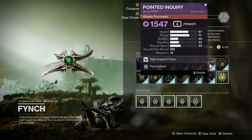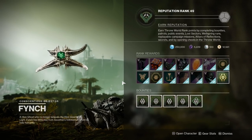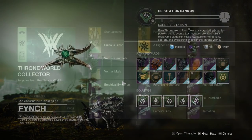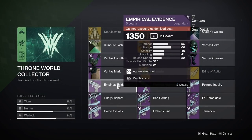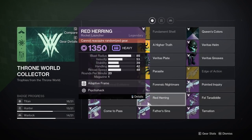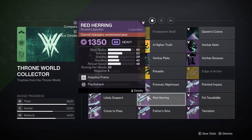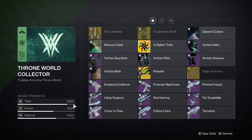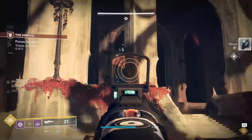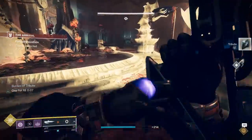Lastly, we have the weapons that will just drop from about anything in the throne world, and upon unlocking the scout at Finch, it will also start to drop alongside these weapons. These weapons are the Empirical Evidence, Likely Suspect, Forensic Nightmare, and Red Herring. They can be gotten through pretty much any activity in the throne world, but are currently the most farmable via the Finch reputation farm, where you just need to farm out chests gotten through the deep sight buff. Now that you know how to get all the weapons, let's finally jump into their god rolls and rank each weapon from best to worst.